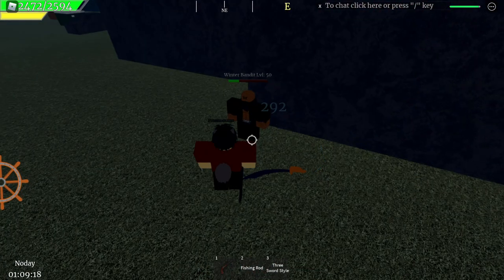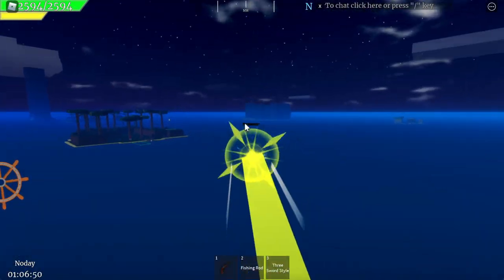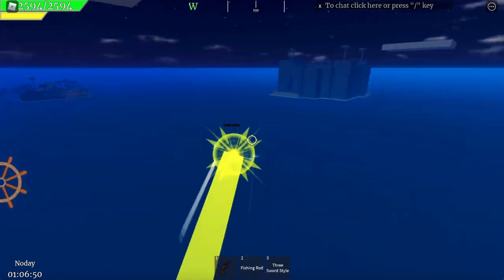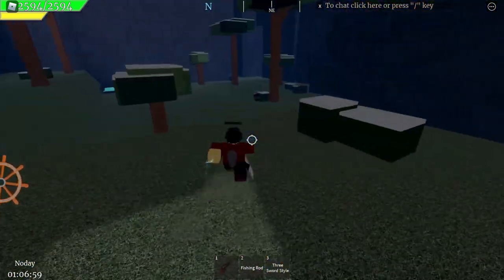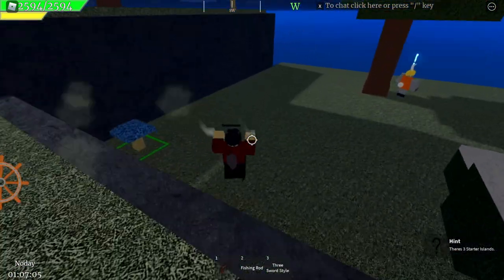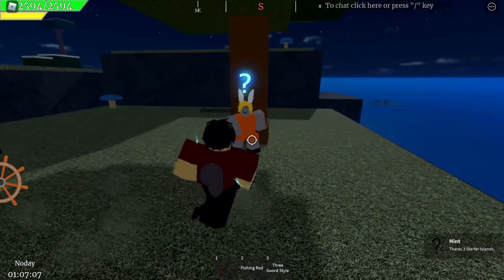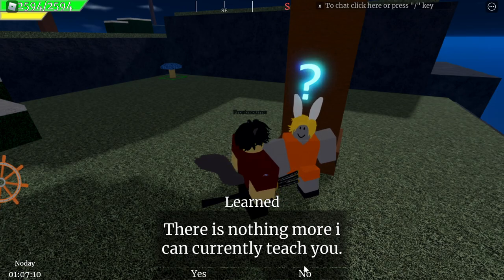Head northwest from the lighthouse island to get to the winter solstice, because this is where you're going to find the teacher. Once you find the teacher, click on her and you'll receive your first quest.